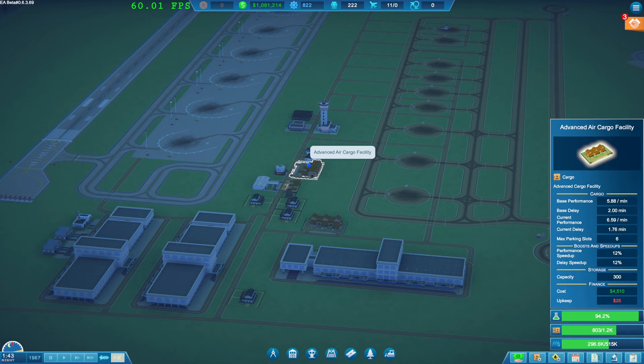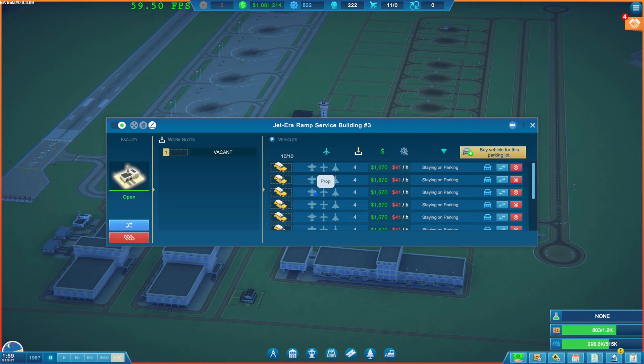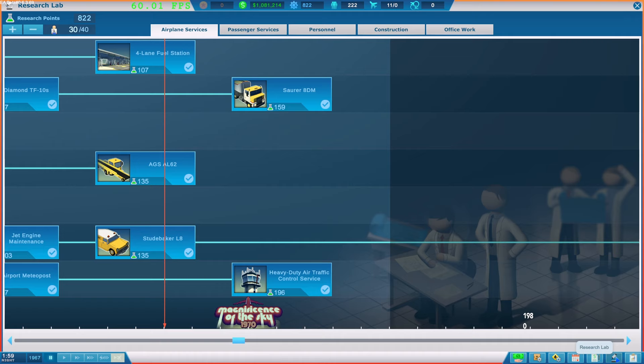It just doesn't seem right that if a parallel one comes in here it won't do it. They've got propeller cars on here, so why can't I do it - unless I've done something wrong? I don't know.